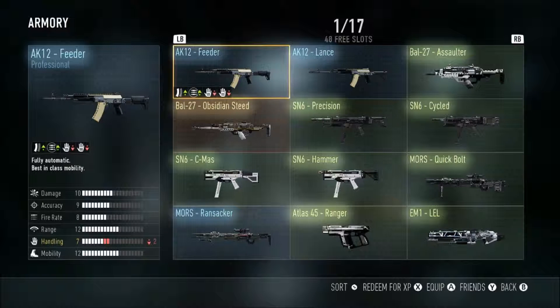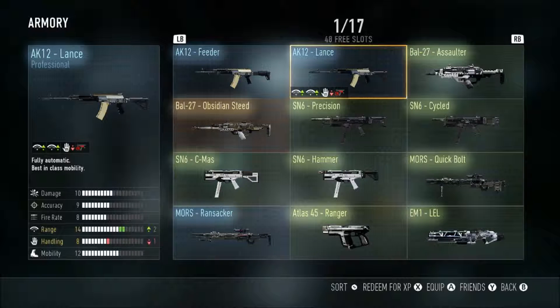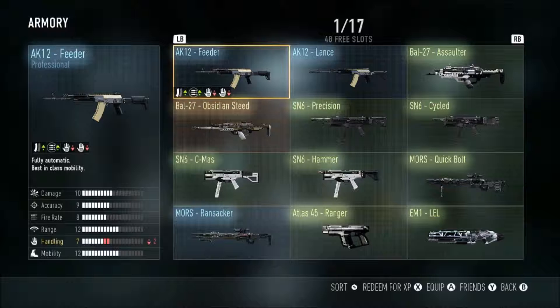First we got two AK-12 professional grade ones — the Feeder and the Lance. I play with the Lance and it wasn't that great. The handling is reduced by one and you can't use anything on the under barrel — you can't get a foregrip on it — so it's kind of hard to keep on target. That's one of the bad things about it.